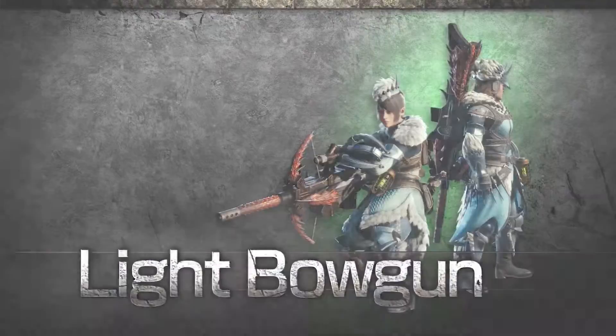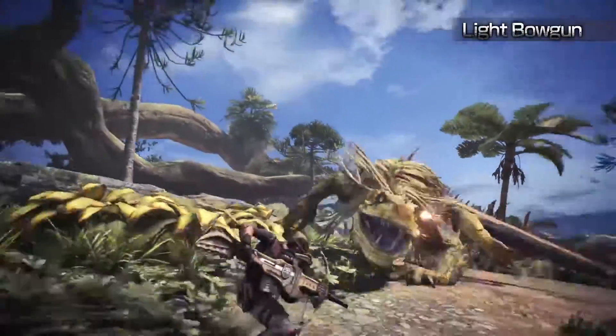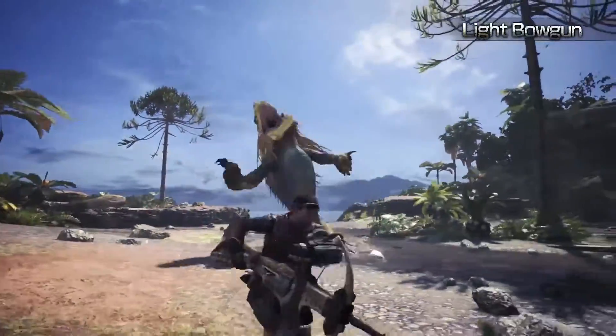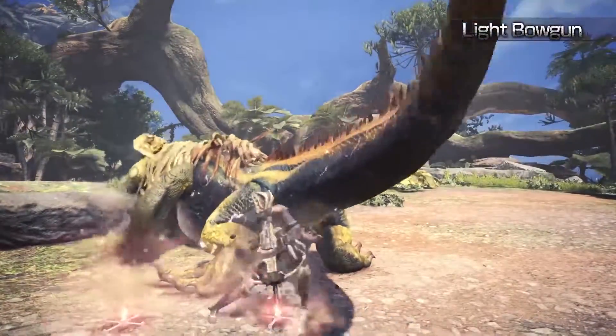Light Bow Gun. The Light Bow Gun is a long-ranged weapon that specializes in high mobility and rapid fire. Armed with powerful Wyvern Blast, this weapon is a tried and tested means of supporting your hunting party.